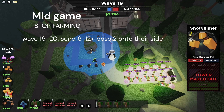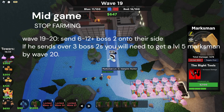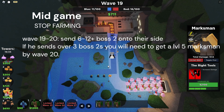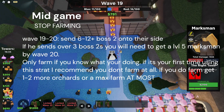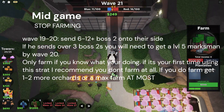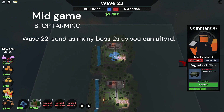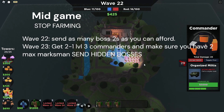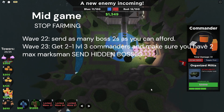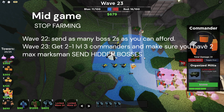Now it's mid-game. You usually send six to twelve Boss Twos. Keep in mind: if they send over three Boss Twos back, you'll need a max Marksman by wave 20, so don't send as many as usual. Once you've sent your bosses and gotten one max Marksman, keep farming. As long as they don't send over 12 at you, you should be fine. If they do send over 12, stop farming and get more max Marksmen and level three Commanders. On wave 22, send as many Boss Twos as you can afford, but make sure you can afford a second level five Marksman and a second level three Commander by the next wave. On wave 23, send as many Hidden Bosses as possible until the double Hidden Boss stack arrives on wave 24.